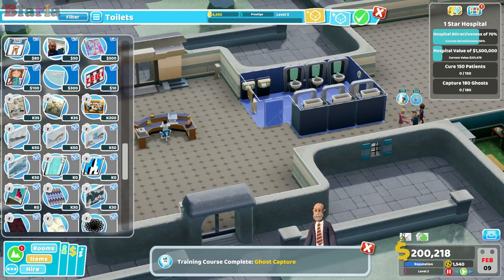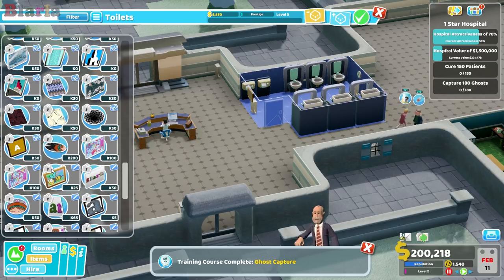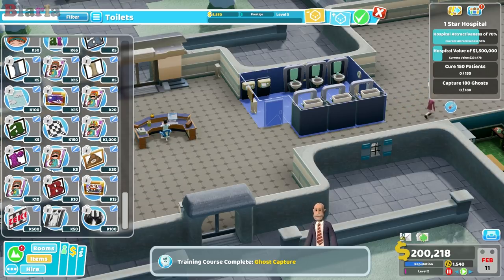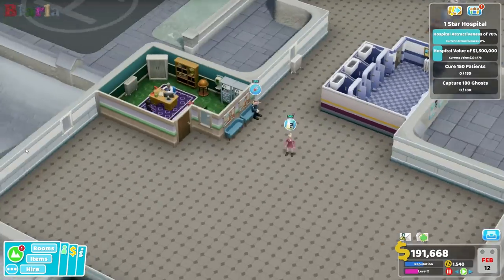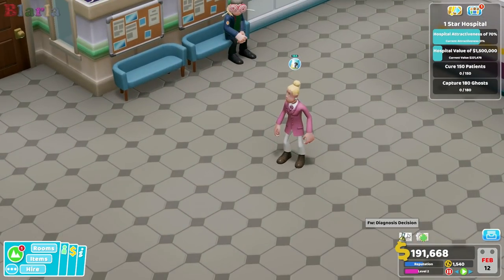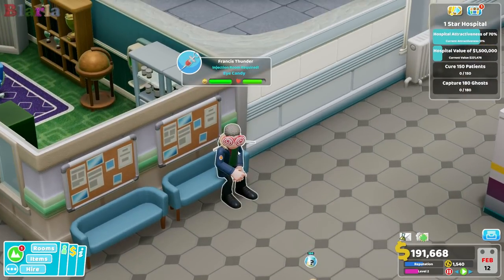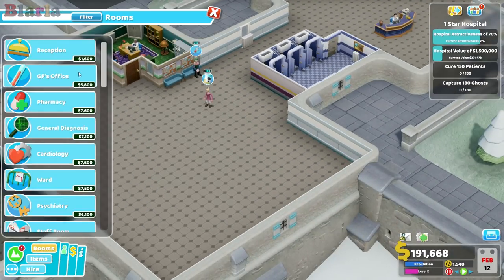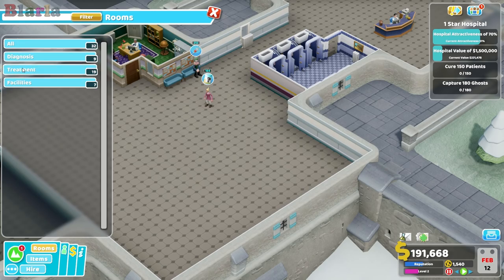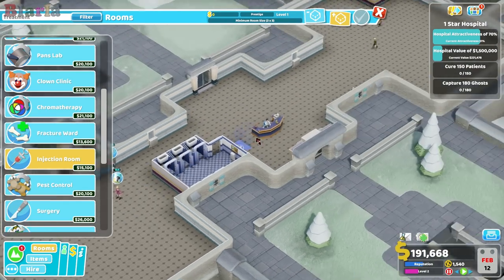I subscribed to a load of new content. Oh yeah, look - I do have it, fantastic. So we have a patient at 69% certainty of diagnosis and they need the injection room. Brilliant - we can actually cure somebody here potentially. So let's build an injection room.